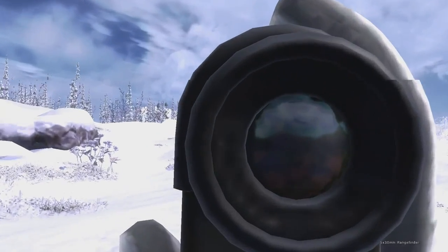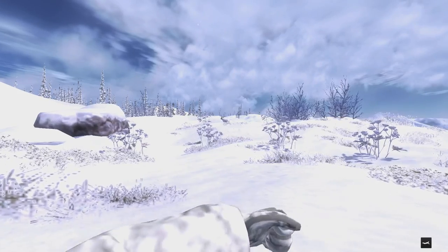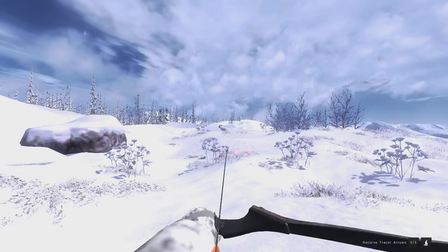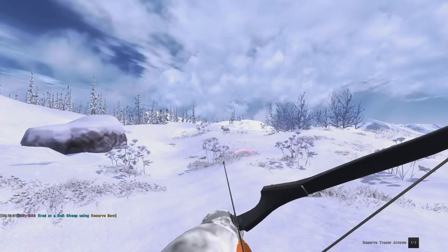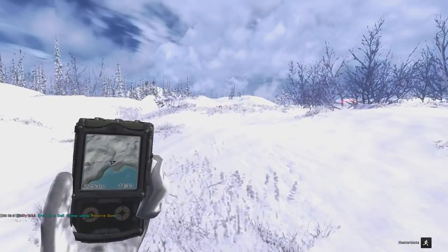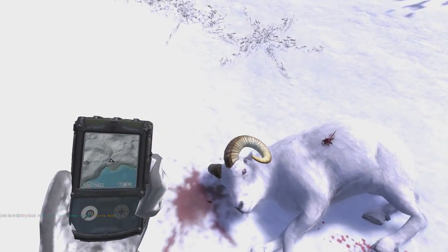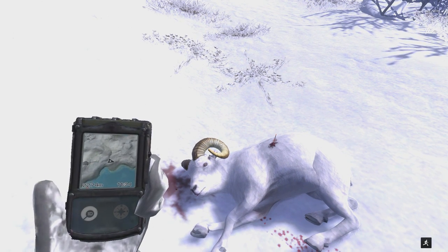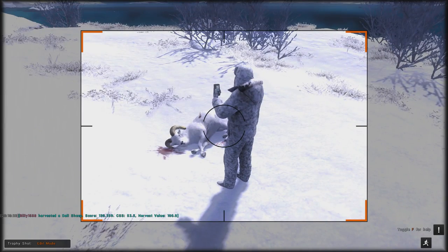We managed to catch up to another one and we got him at about 31 meters away from us, so we'll go ahead and see if we can't take a 30 meter shot with our recurve bow. We got our tracers all loaded in and here we go. We just dropped him — we just smoked him! Holy cow, that was awesome. Looks like we definitely got double lung on him. We got double lung and a score of 136.2, so he's a little bit smaller but still trophy shot worthy right there.